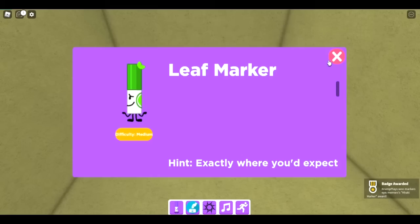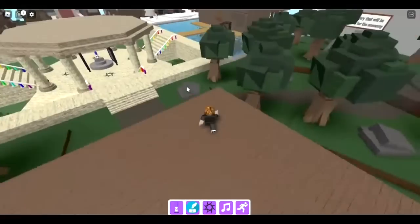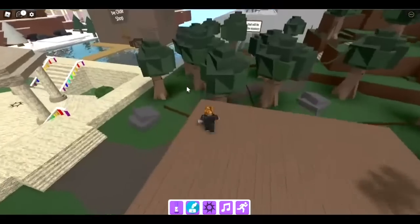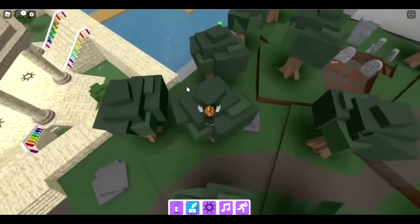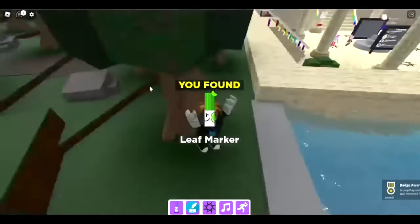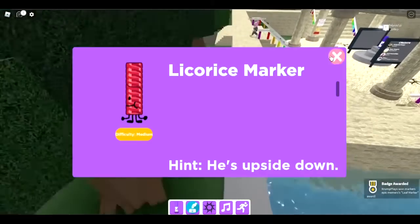The next one is the leaf marker — exactly where you'd expect a leaf. We're on the roof of this house. Jump on this tree, then the next one, get on top, and there's the leaf marker.